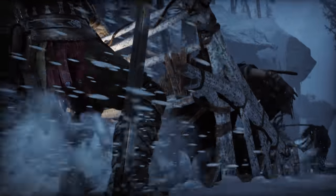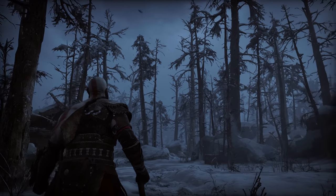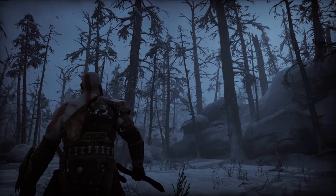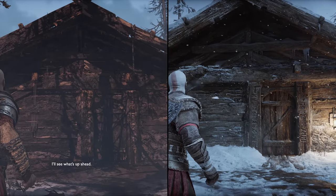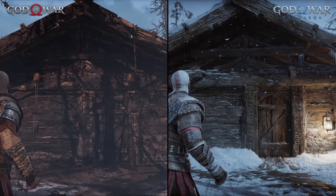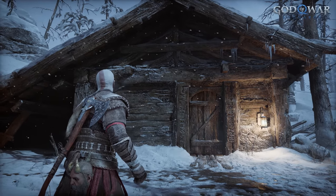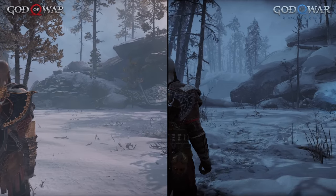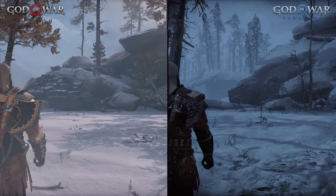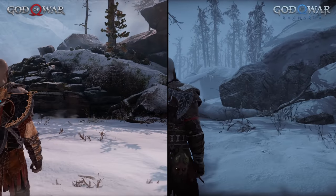I've made comparisons with the predecessor, but wanted to go a little deeper. There are a few points in the game where you intersect with areas previously featured in the prior game, making direct comparisons possible. Starting with the home of Kratos — the weather and time of day differ slightly, but the lighting here is a nice improvement. His home is more visually striking in the sequel with deeper shadows and a more defined silhouette. Looking across the field, the surface of the snow is clearly more nuanced and the distant background features more trees and detail.